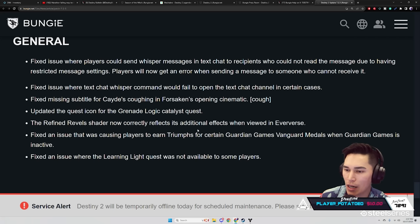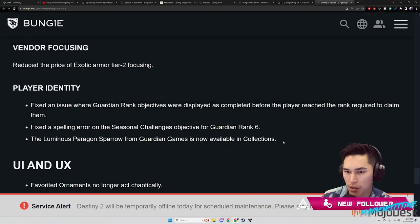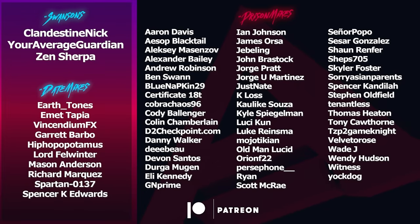Fix missing subtitles for Cayde's coughing in the Forsaken opening cinematic. Updated the quest icon for the Grenade Logic Catalyst quest. The Refined Reveal shader now correctly reflects its additional effects when viewed in Eververse. Fix an issue causing players to earn triumphs for certain Guardian Games Vanguard medals when Guardian Games is inactive. Fix an issue where the Learning Light quest was not available to some players.